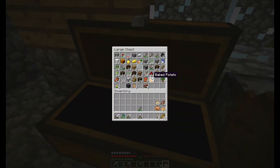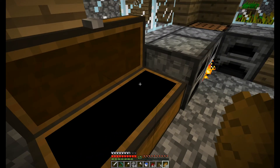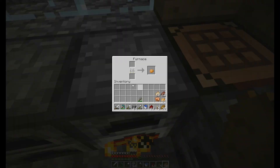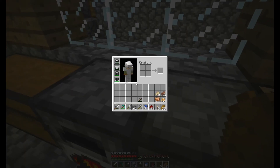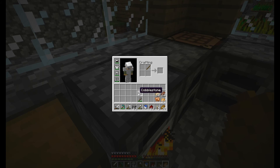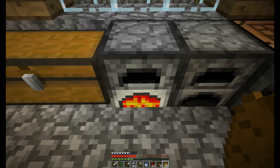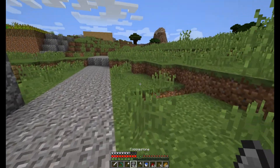I'm also going to be building a cobblestone generator this episode. So let's get the supplies needed. I'll need to make a torch and a lever — let's craft a lever. I'll need the lava, so while that cooks, let's go over to the new house.